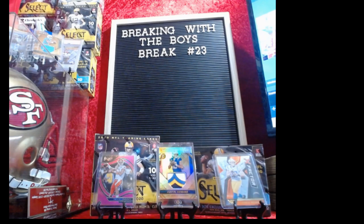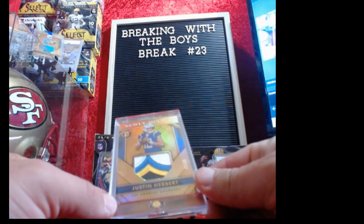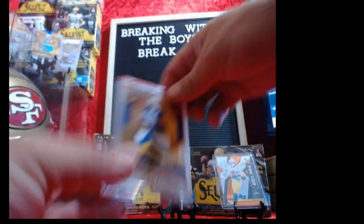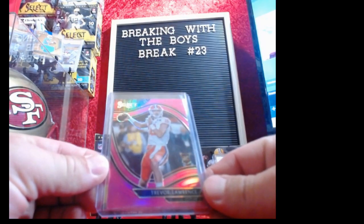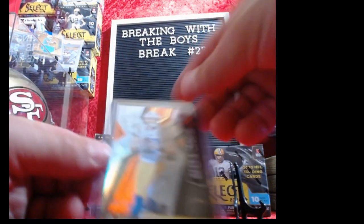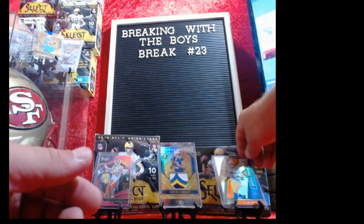Pick-your-team auction and we got some fat giveaways. The cheapest one I can find on eBay is $750 right now, but a newly minted numbered-to-49, 42 of 49 Justin Herbert four-color patch card. That'll be random off, so you got a 1-in-32 chance. Got a Trevor Lawrence 2021 Select Chronicle field level, pretty cool little card, and then we got another Herbert Rookie of the Year numbered 39 of 49, X Factor 2020 XR.